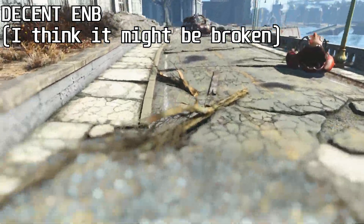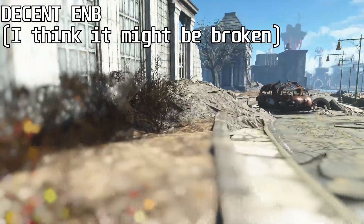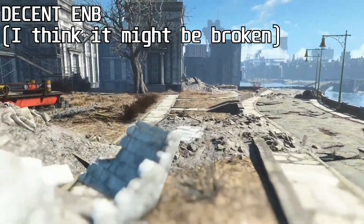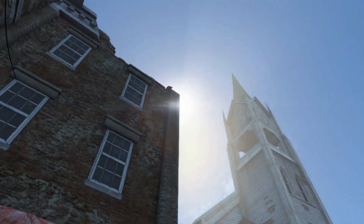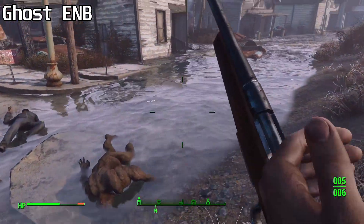Bokeh depth of field, bloom, and lens flares are added, but these aren't particularly realistic effects, and again they're just different versions of what Fallout 4 already provides. Fallout 4 has bloom, it has depth of field during conversations, and it has lens flares for the sun and many lights. Thus, these features aren't great selling points for ENB.